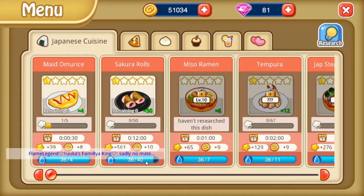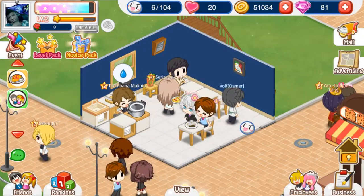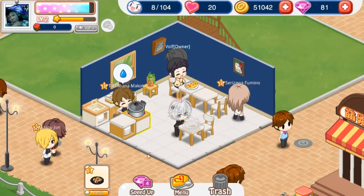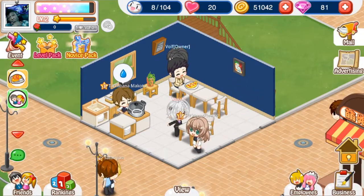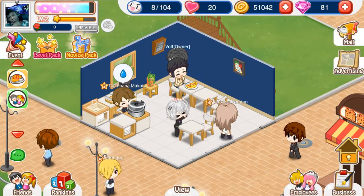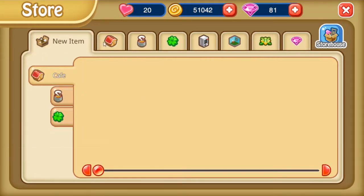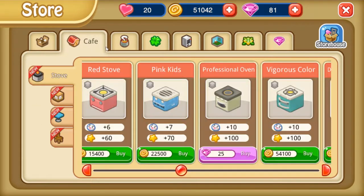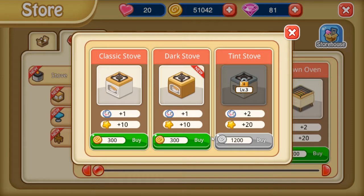Adding extra stoves means more employees can cook at the same time. Making certain dishes costs stamina for your character. One of our missions is to make a drink — how long does it take? Oh God, 12 minutes. So that's exactly what I'm going to do, because that is a long time.